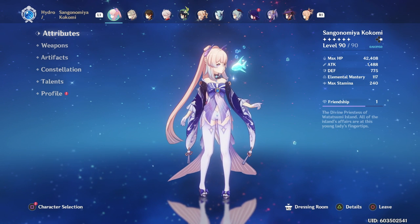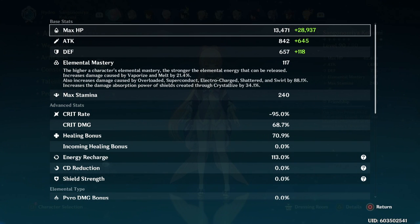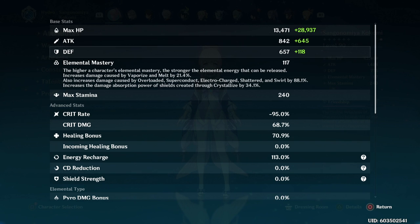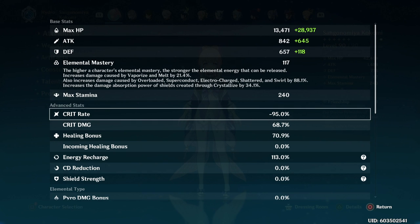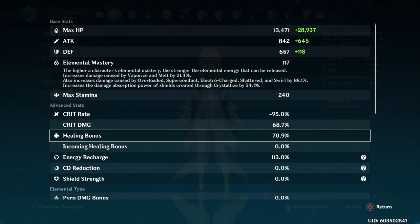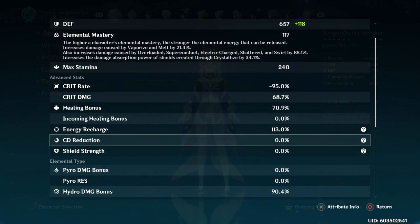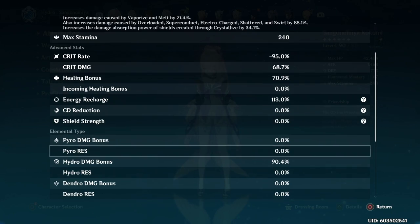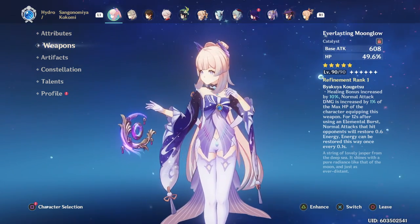She's currently level 90, her max HP is at 42,408, and her attack is at 1,488. Her elemental mastery is at 117, which is actually really important — you definitely want to make sure that you have high elemental mastery on Kokomi. Her crit rate and crit damage don't matter because of her passive. Her healing bonus is currently at 70.9%, which is really important since you can convert 15% of her healing bonus into damage. Her energy recharge is at 113 — you definitely want this much higher. Her hydro bonus damage is comfortably at 90.4%, and I'm currently using her signature weapon, the Everlasting Moonglow.